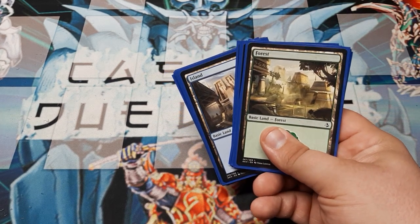The first thing you're going to need is 18 land. I split that evenly: 9 islands and 9 forests. This will be the start to your deck.